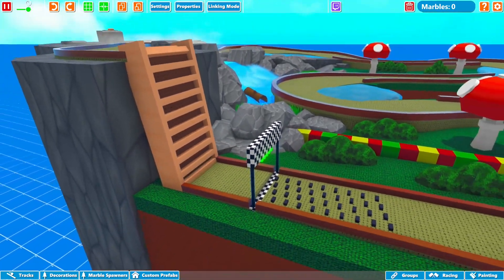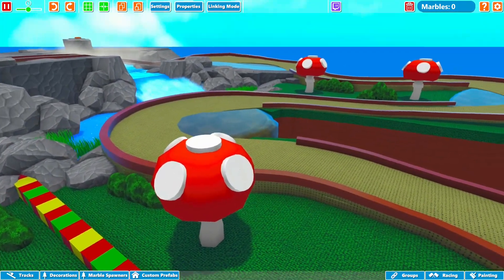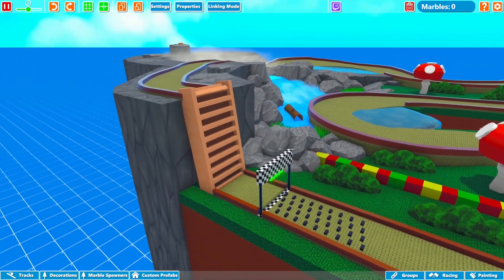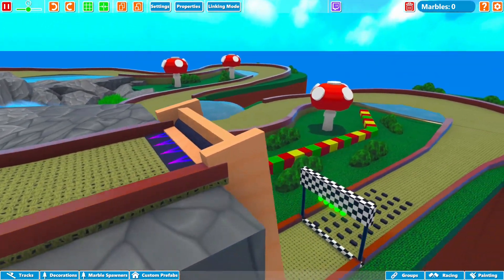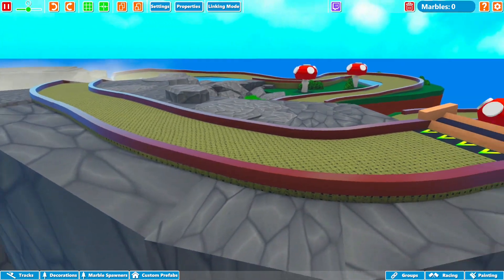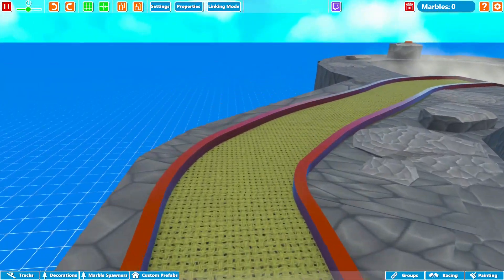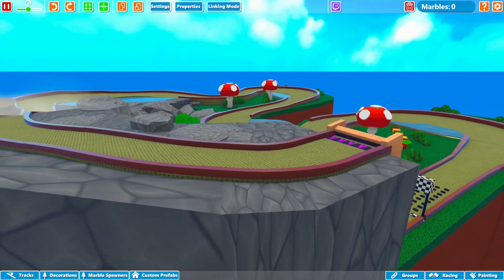This track is made by Broken Heart — Steam username — who also created most of the other Mario Kart tracks that we showcased here in the past. This one is Super Nintendo Donut Plains 1, which I think is the second track in the game, in the Mushroom Cup. This Broken Heart user has planned, or maybe even finished already, to build all five tracks of the Mushroom Cup.